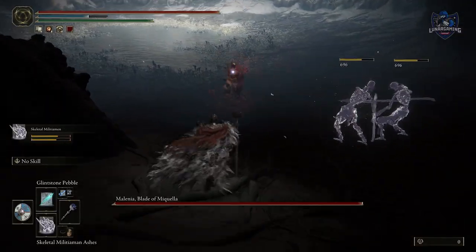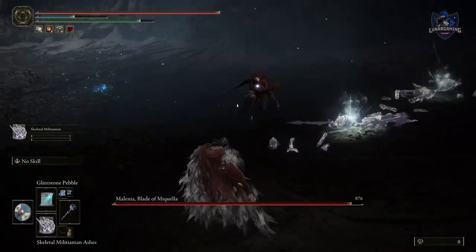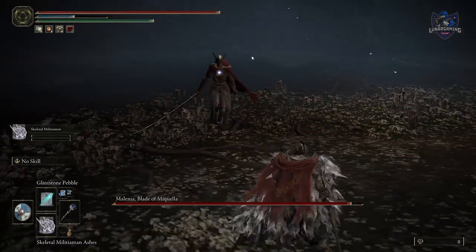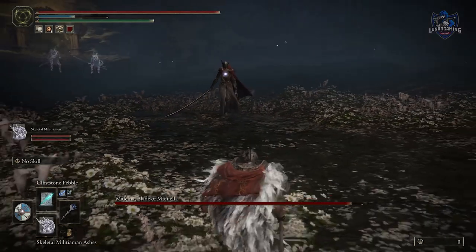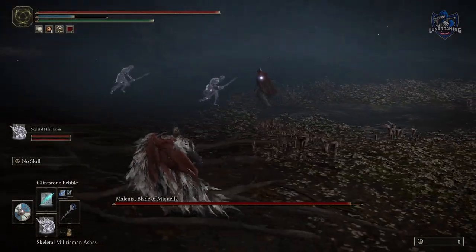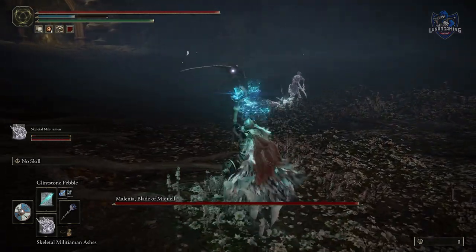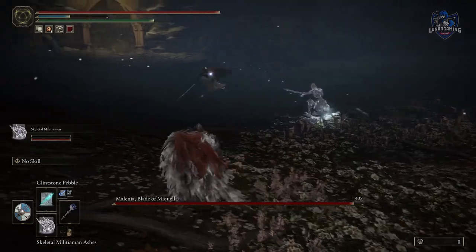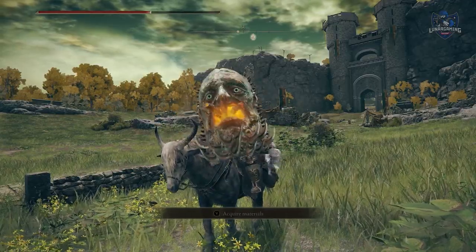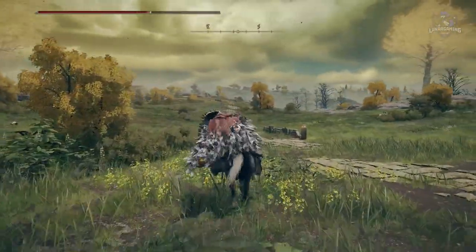Skeletons need to be hit when they're down to be killed — and this also applies to skeletal summons, which will keep returning if they're not finished off. Switching to the shield while on your horse and pressing the heavy attack without fully following through allows you to hold up your shield and block forward-facing damage on horseback.